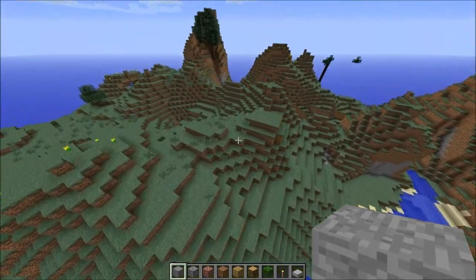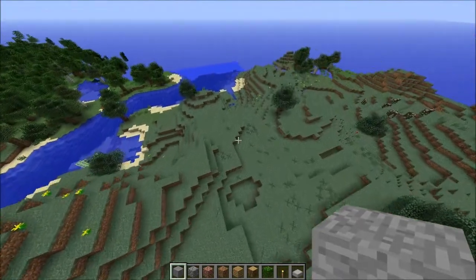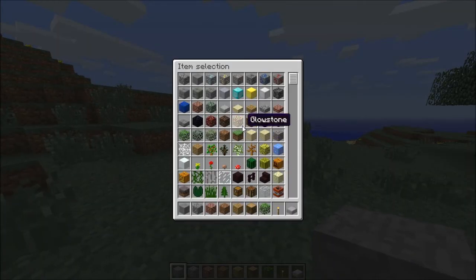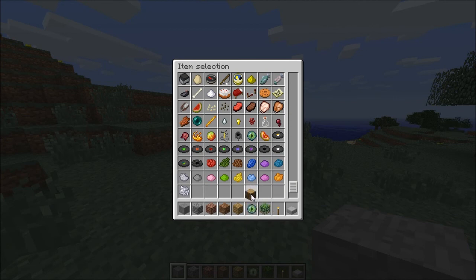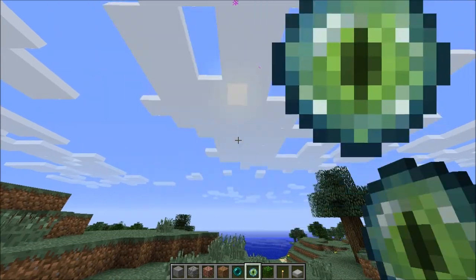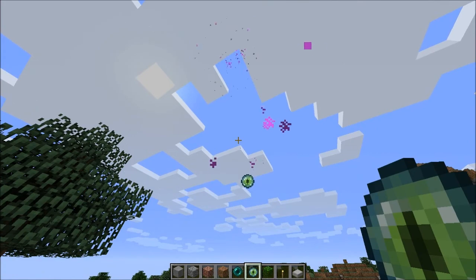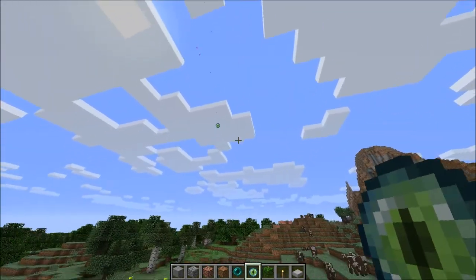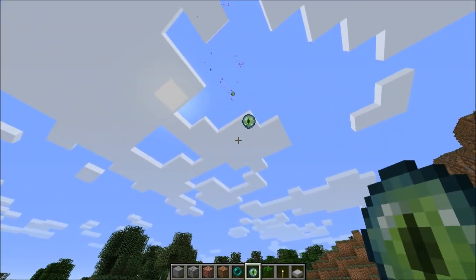What I really should be doing is looking for - alright, let's try to do that one thing with the ender eyes. Is it pearls or eyes that I have to do a special thing with? Let's take some of each. Alright, let's follow it - they should all point me to where there is a stronghold.